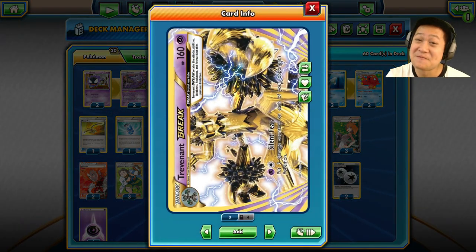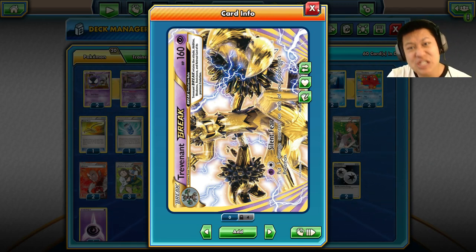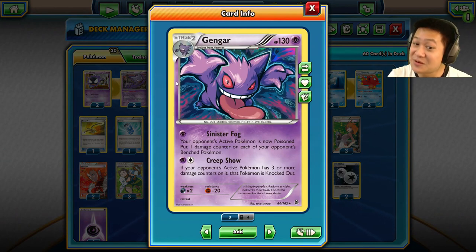And now — Trevenant Break. You just made a dangerous card, now with 160 hit points. And you gave it the ability to put 30 damage on the entire bench. The item lock just slows them down so badly that it's going to be hard to build up enough power to get rid of this thing. So good luck with that. The damage overall is nice bench damage — steady damage. But let's add in Gengar.